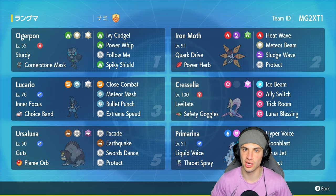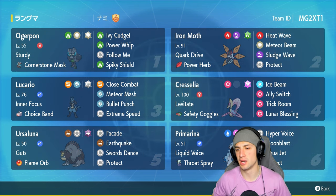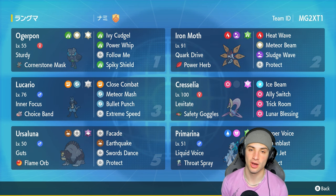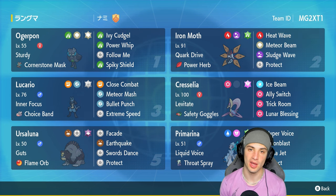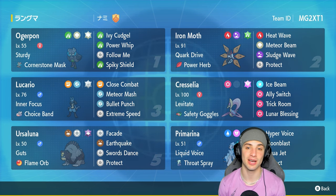Guts Ursa Luna is so much stronger than regular Ursa Luna. Cresselia is rocking Levitate with Safety Goggles, Ice Beam, Swagger, Trick Room, and Lunar Blessing — a great little support moveset. Ursa Luna is there to do big-time damage with Facade, Earthquake, Swords Dance, and Protect. Our final Pokemon is Primarina with Liquid Voice, Dazzling Gleam, Hyper Voice, Moonblast, Aqua Jet, and Protect — nothing you guys haven't seen before on a Primarina.